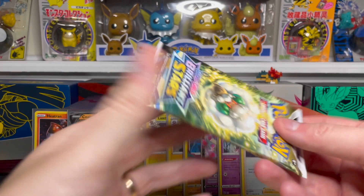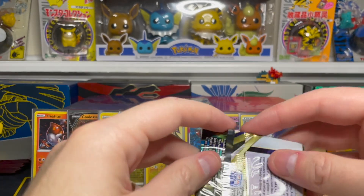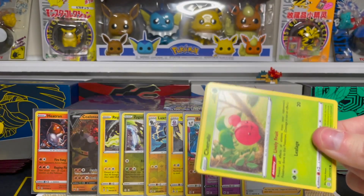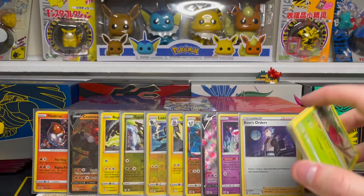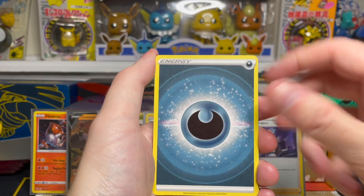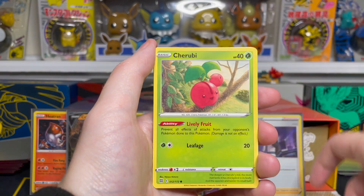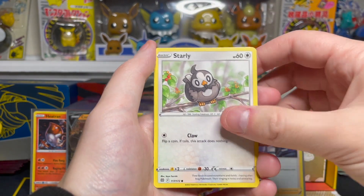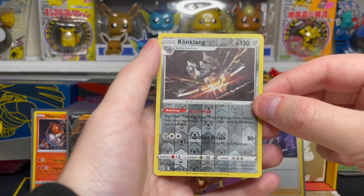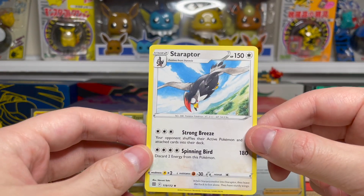Two packs to go — we'll start with the one on the left and cut from the bottom this time, see what that does for us. Dark Energy on the front, Probopass, Prinplup, Cinccino, Cherubi, Ralts, Starly, Spiritomb, Purrloin. Our reverse is a Klinklang rare reverse holo, and our rare card in this pack is a Staraptor non-holo rare.